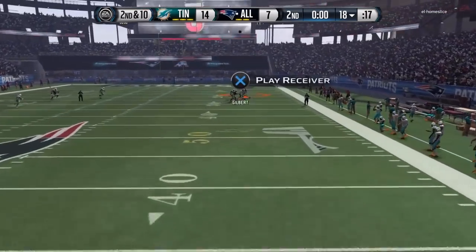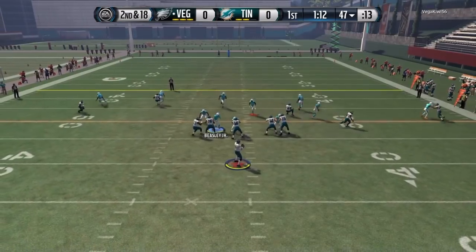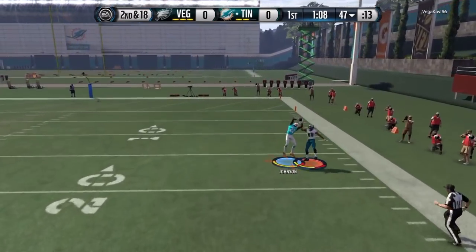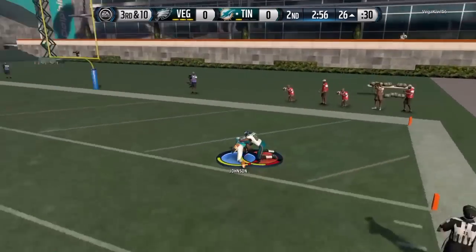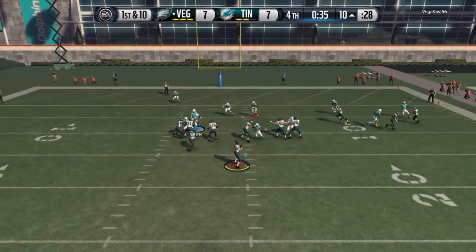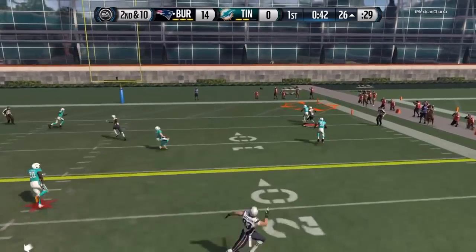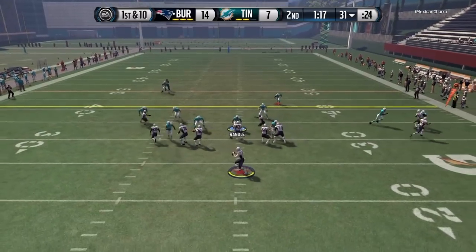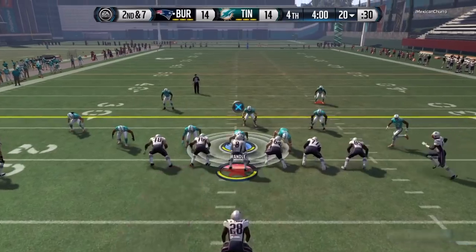What I feel he does best is defending the deep ball, which we'll get to later. This right here is to show off his hands — he had zero dropped interceptions and I don't think he'll drop any for you. He will get picks whether he jumps up and fights for it or jumps the route. He's not the most aggressive corner, so don't expect him to jump too many routes, but if the ball is in the air you have a good chance of picking it off, especially if you click on him.